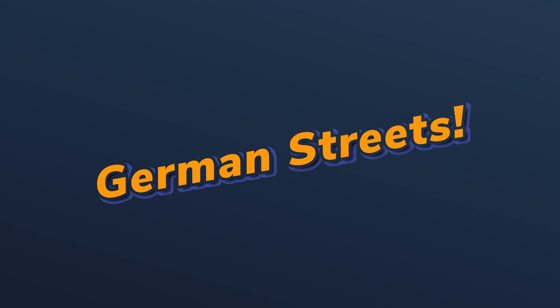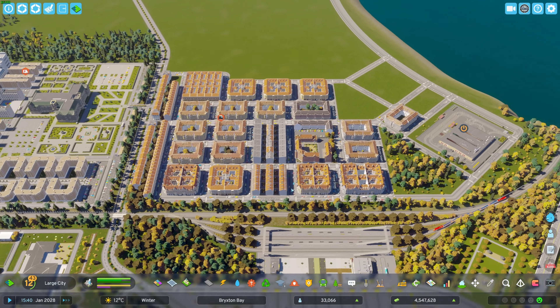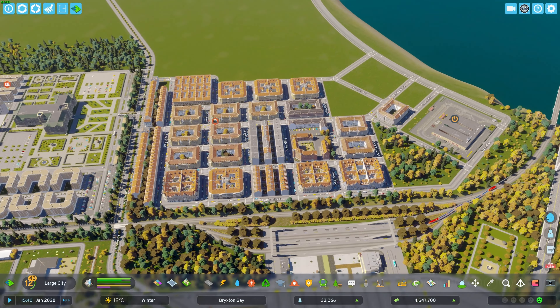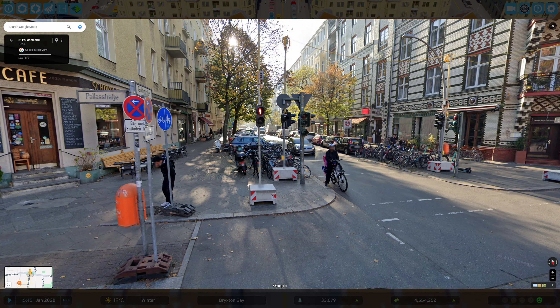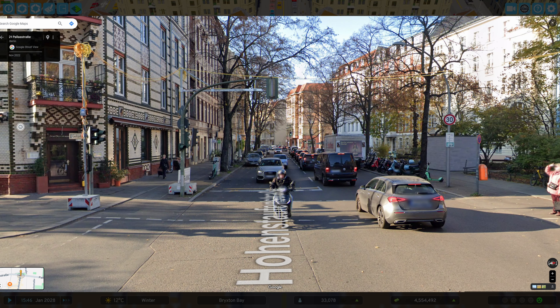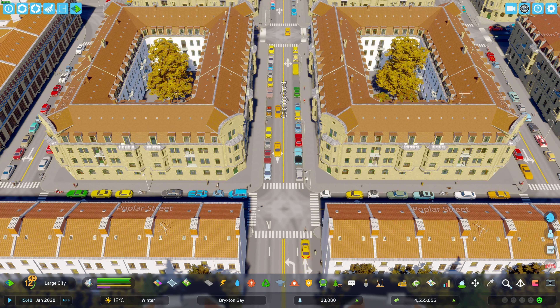We have got our German pack and we were all excited — we made our German-inspired blocks, neighborhoods, and cities, and it looks good from the top. But what about the streets? Do they look good? Why leave the streets bare and boring? Seeing some of these examples, we will try to fill up the streets as much as we can with the props available to us.